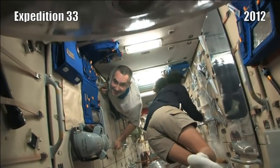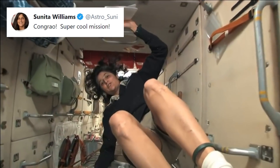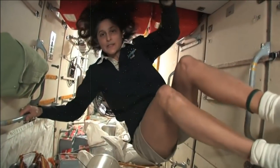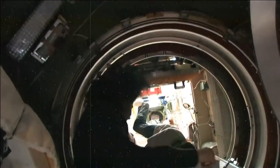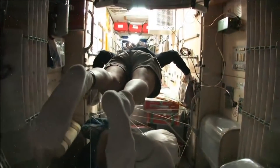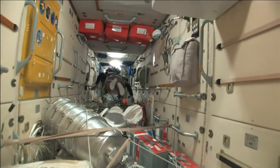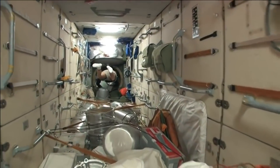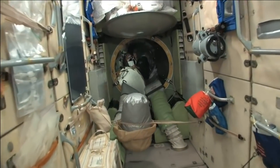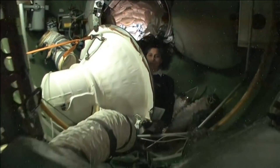We're doing a little tour. This is the FGB. What's cool about this module is that it is actually the very first piece of the space station that came up, in 1998.